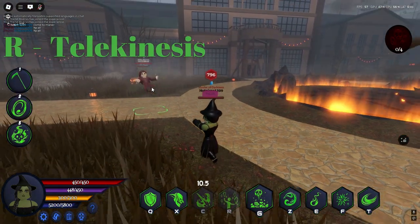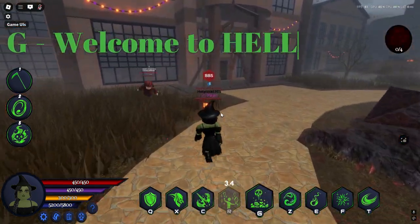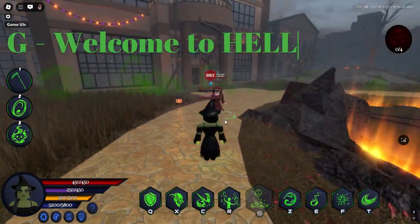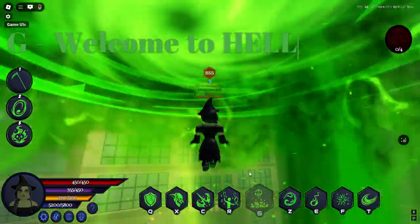Next key is Telekinesis, which is self-explanatory. Next we have her ultimate — when pressed, it will summon everybody around you into your dimension and you will have 60 seconds to kill them while having buffed stats. If you kill them, you will get a buff for 60 seconds. If you fail to kill them, they will get a buff instead.